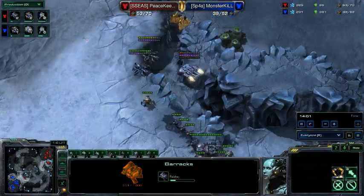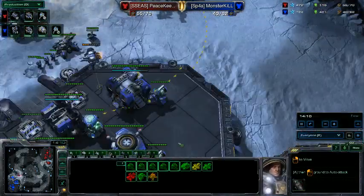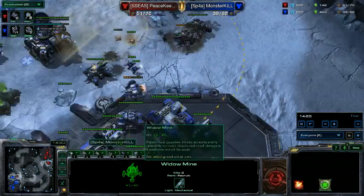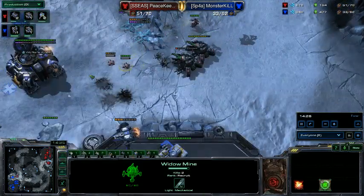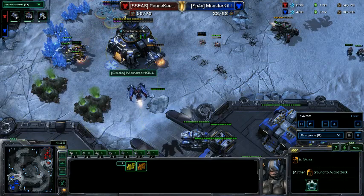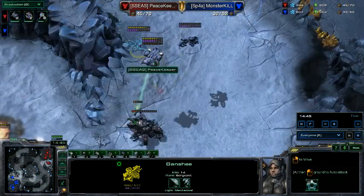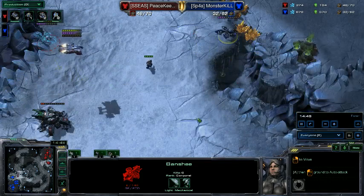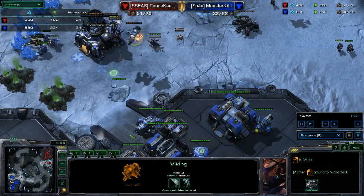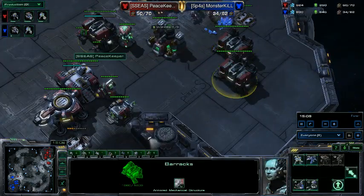I add two more barracks to move into a marine-tank composition with some air units. I see that banshee going that way so I move in. Widow mines have lower attack priority when burrowing, so enemy units attack your bio instead of the widow mine - you get in there and get some kills, but this viking pushes me away. One more shot from a marine but nothing dies. I'm feeling pretty good and still making SCVs at home.